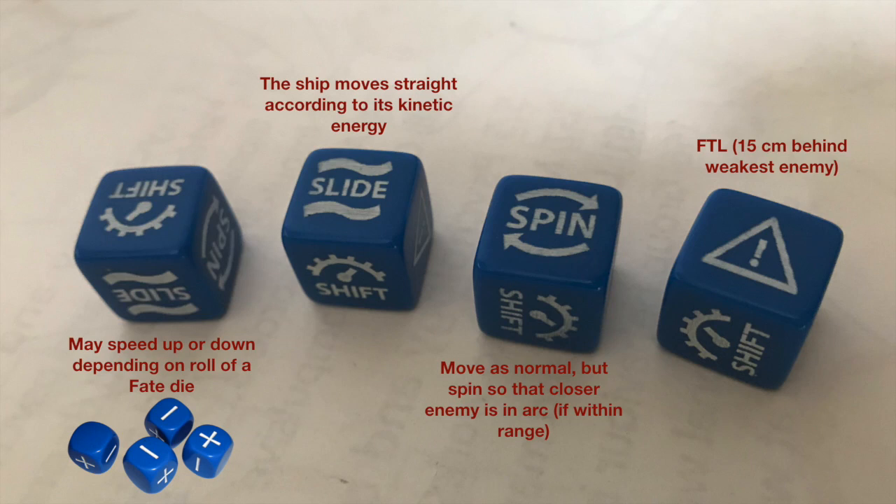Here I'm using a set of Gaslands dice — actually just one die — to determine what the AI will do. On the dice used for Gaslands, three of the six sides have what's called a shift. This is a death race simulation game in which you can gear up and gear down based on what you roll.